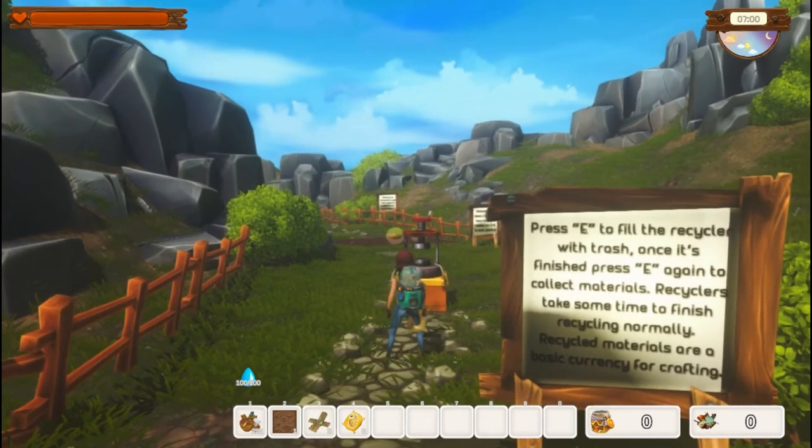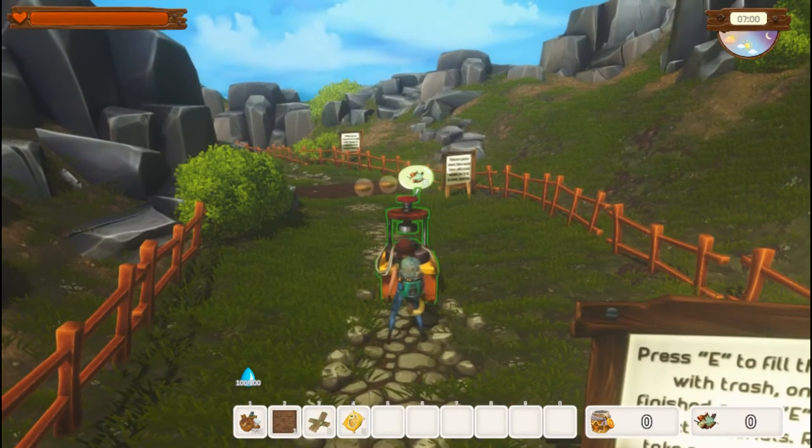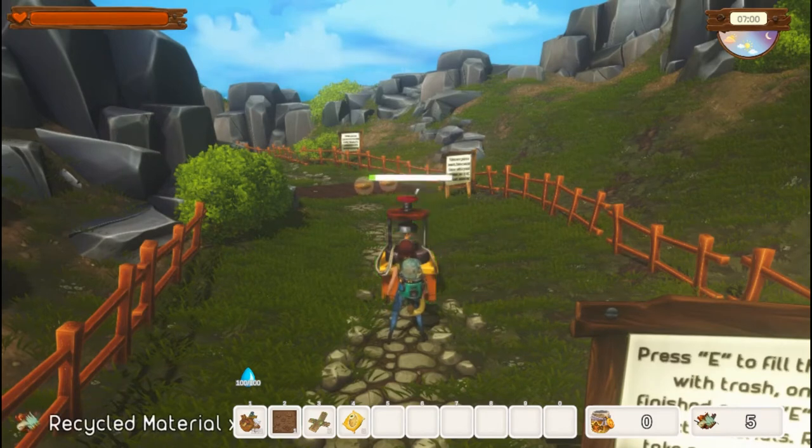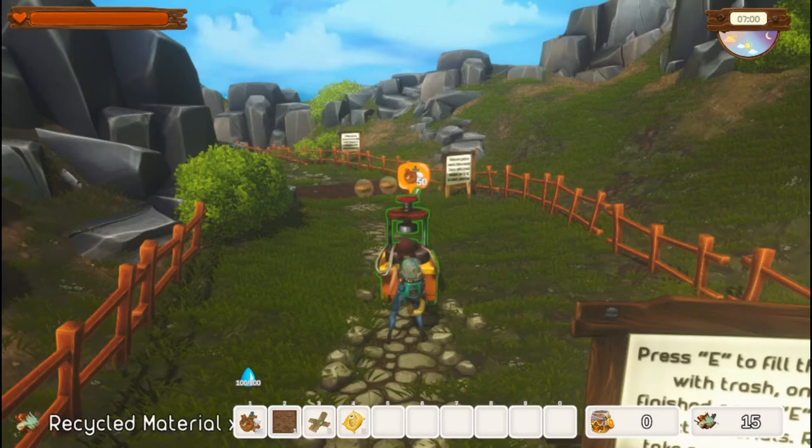Recycled materials are your basic currency for crafting. In the very bottom right hand corner, the little blue, brown and white section shows your count — it says zero right now but will go up. We're going to place trash 50 at a time and get five back. We'll do 50 at a time until we're down to where we don't have enough, so I'm not going to place the rest of my trash since it'll carry over.